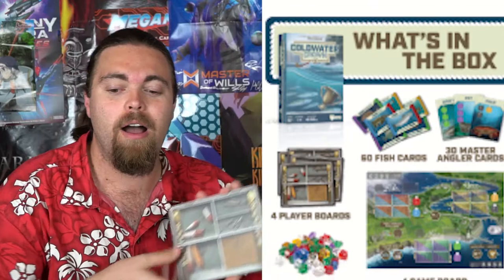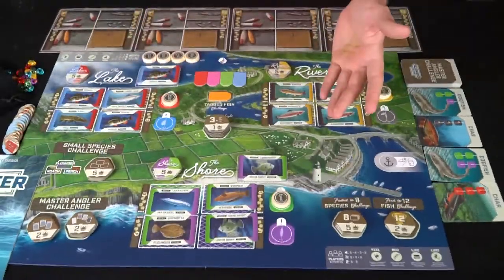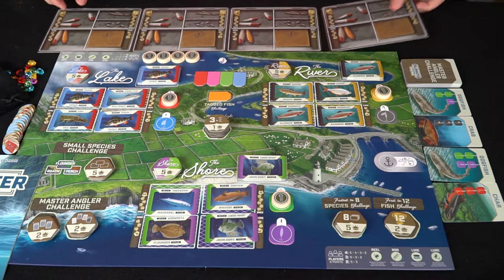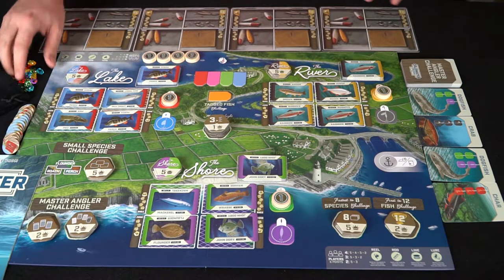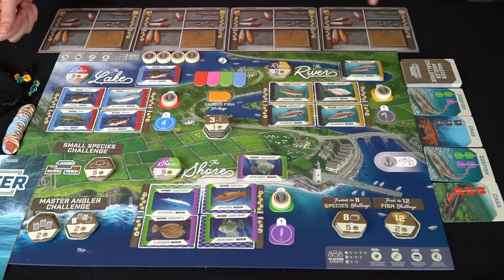You're going to be choosing a character or a different little board — that's your little tackle box — and then you're gonna go out and try to catch the biggest fish, the most types of fish, the most fish, and all sorts of good stuff. Cold Water Crown is a worker placement game but it is also a puzzling game at heart. Every player gets one of these boards, and each part of the board has a number: three, four, five, and six.